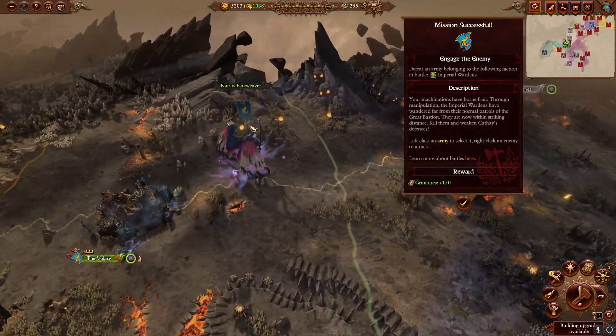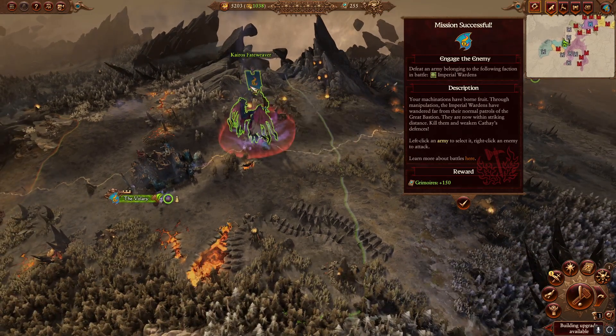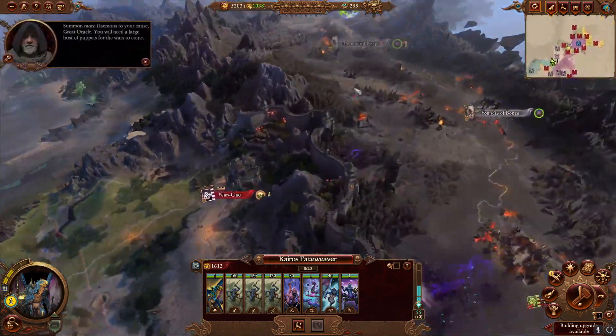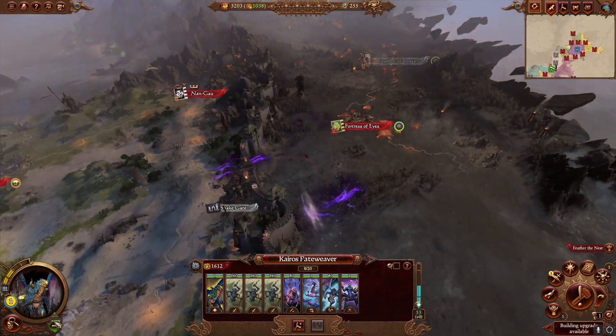What I've done to begin with is fight the initial battle. You can auto-resolve it, but I recommend you fight it manually just so you take no casualties at all. We completed the quest to get the Grimoires — that's important. We're essentially going to make a beeline for Grand Cathay.